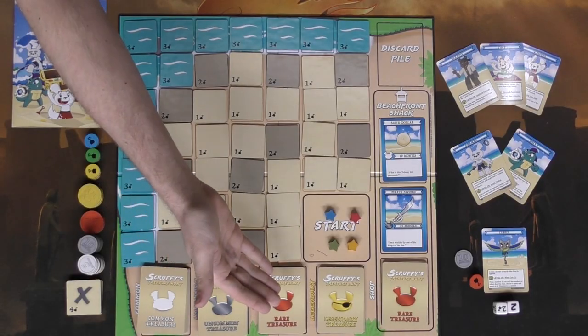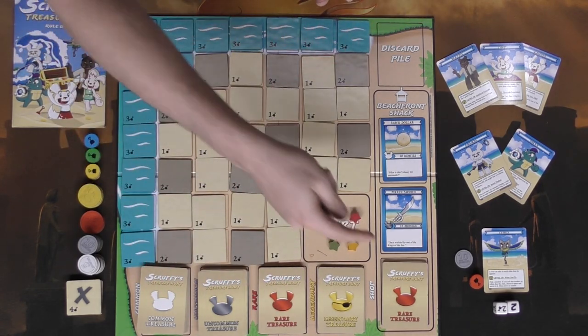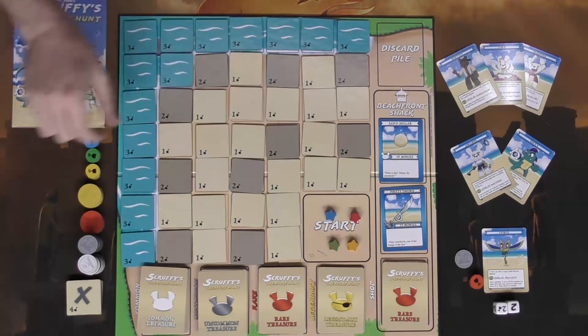Here we have Scruffy's Treasure Hunt laid out to play up to four players. It's fairly simple to set up. You'll get different cards based on treasure type — common, uncommon, rare, and legendary. There's also a shop deck which comes with four, three, two, and one of each treasure card. Shuffle them and place them in the shop area, then deal out two into the main shop. There are six different characters and every player chooses one.